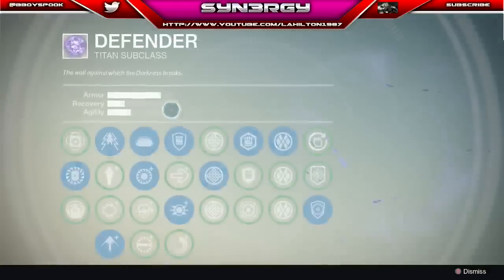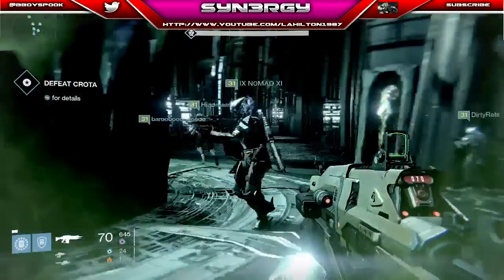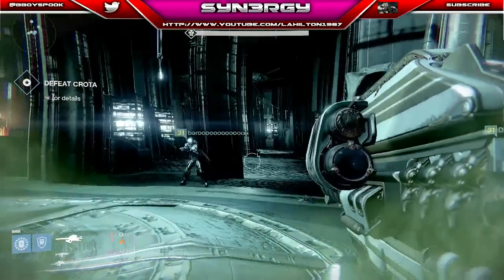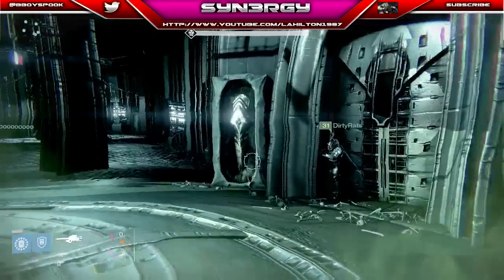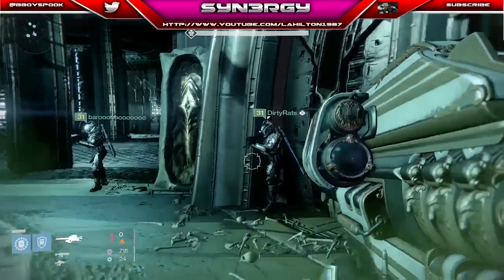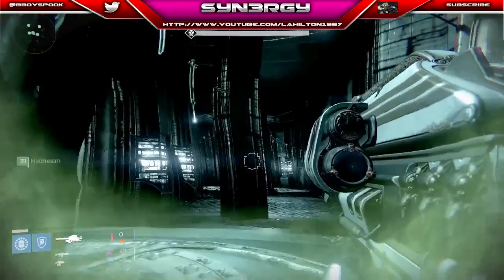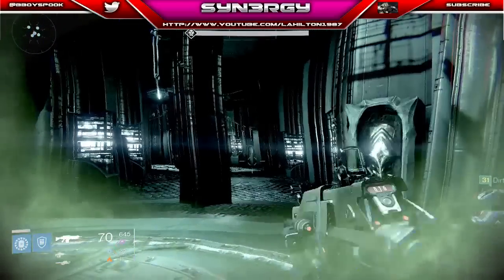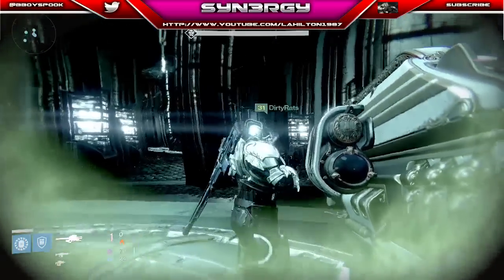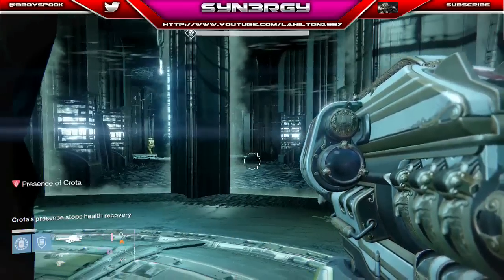Hey guys and girls, Synergy here bringing you a brand new video. This one's going to be a bit different — we're bringing you the first raid footage I've put up. We've got level 31s and 30s, and then there's me on my third character, a level 29 Titan doing my third raid. What I'm going to show you is how you can physically take zero damage throughout the whole of Crota — that's right, zero damage at level 29.